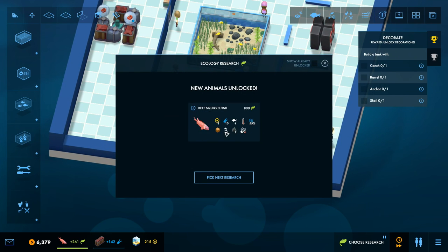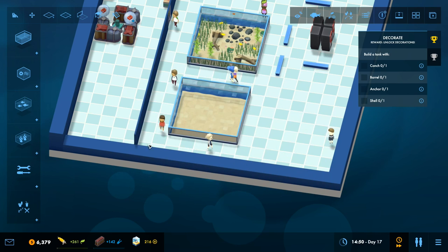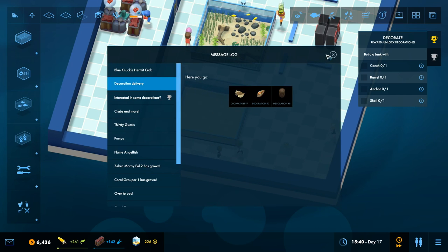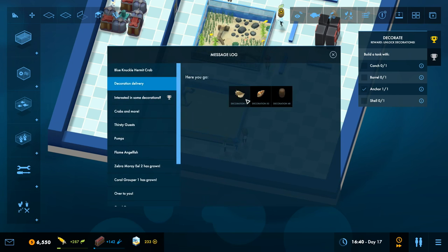We got a new reef squirrel fish, and what we need to do is take all the stuff out of our email and put it in a fish tank, since the game has asked us to do that.